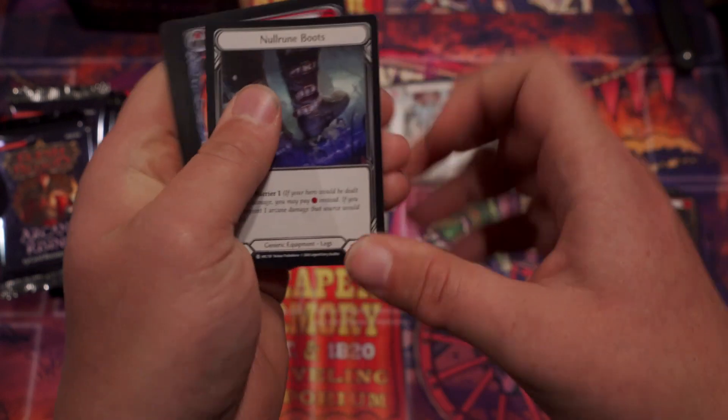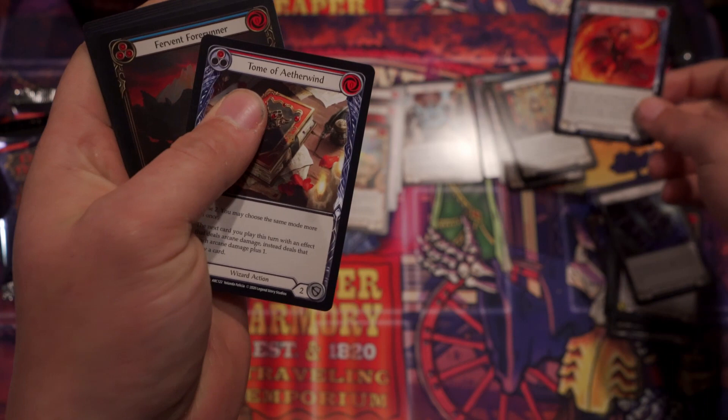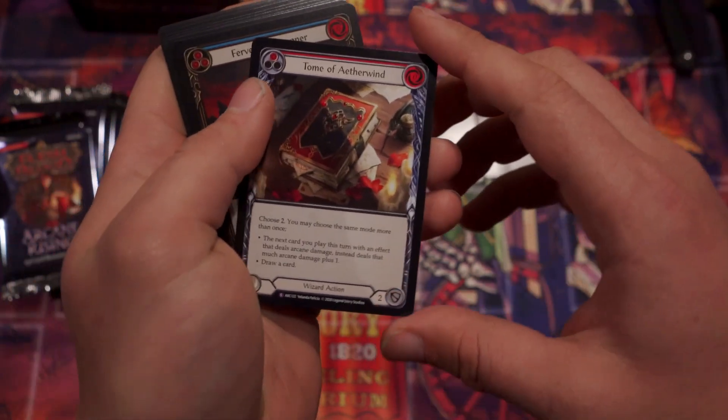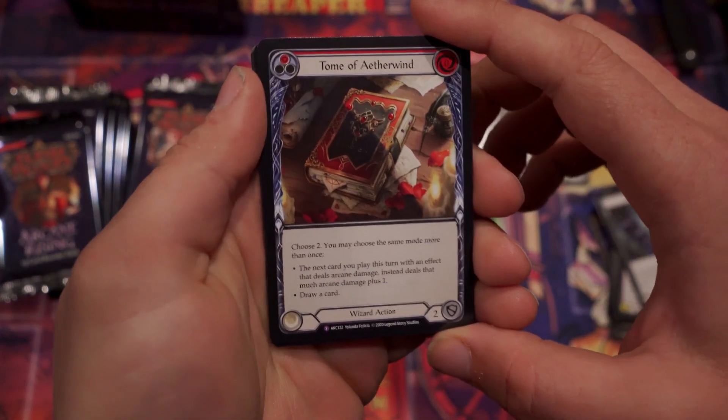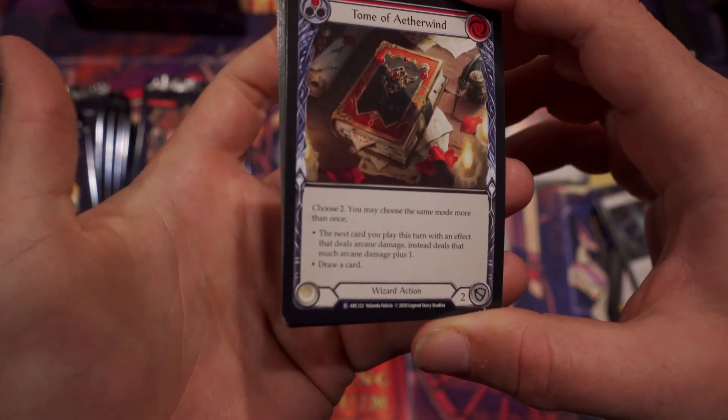Null Rune Boots. One of these days I'm going to be excited about this equipment slot, right? Stir the Aetherwinds — that's just our rare, right? Okay. Tome of Aetherwind — ooh, a Super! It's a wizard action. I like the wizard deck — I saw you play the wizard deck. I was a fan, guys.